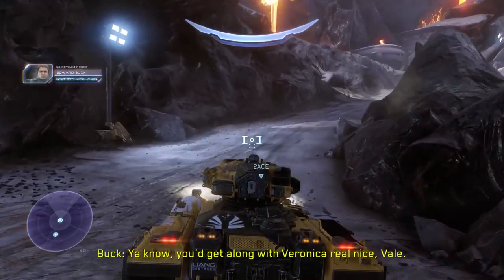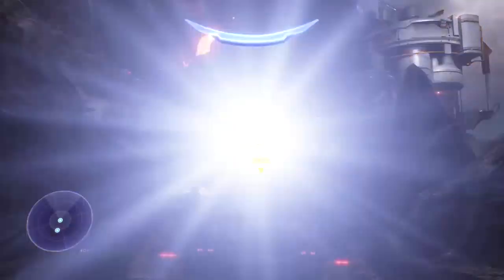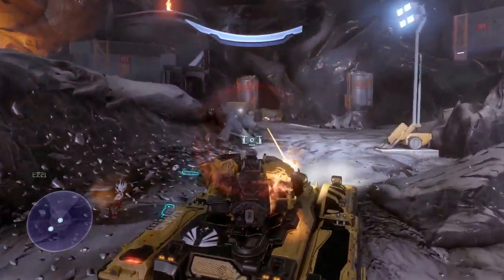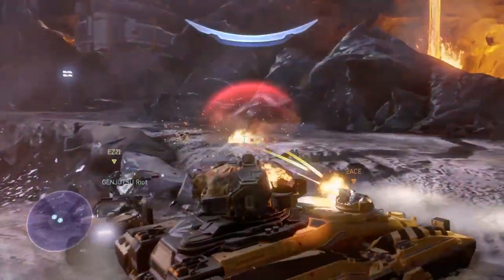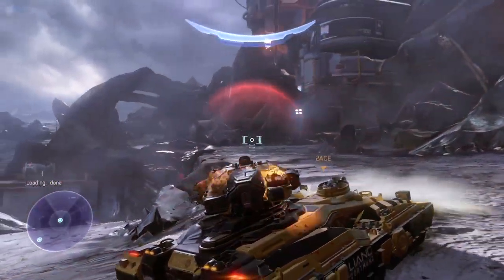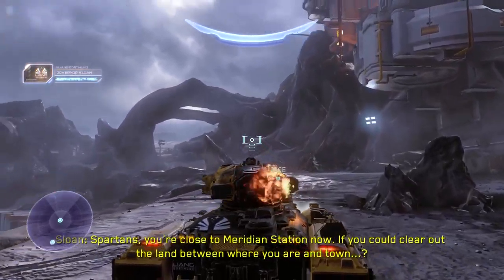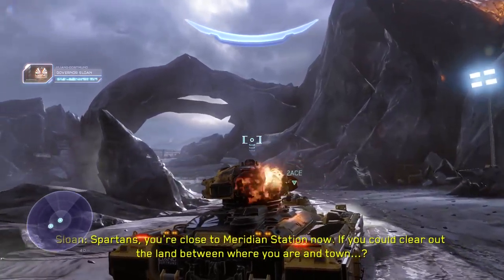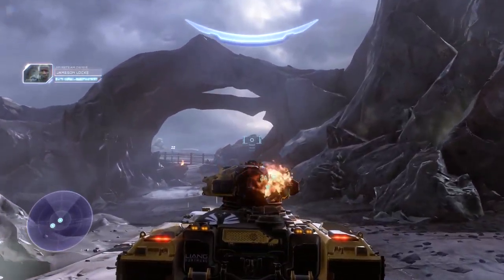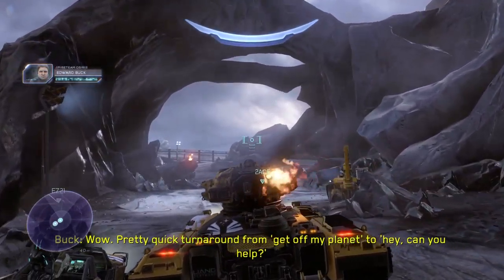The third skull is the Iron Skull and it is probably the most difficult one to get. You have to do this on legendary difficulty. Fight your way through the mission until you get the tank, then make your way up this pathway under the arch area. Once past the arch, look to your left in the sky — there will be a cargo plane with a Phaeton following it trying to shoot it down. You have to shoot down the Phaeton before it shoots down the cargo plane. You'll know if you did this correctly because you'll hear a grunt birthday party sound.